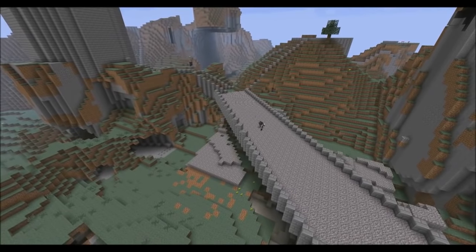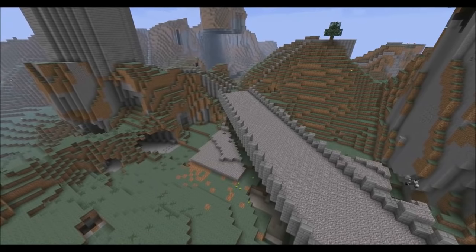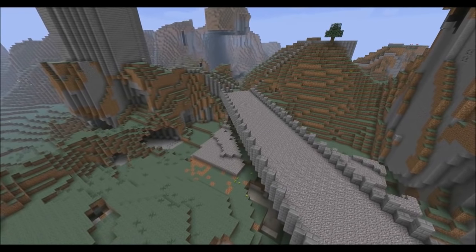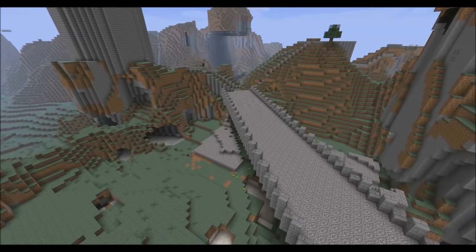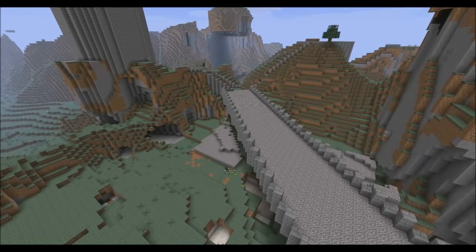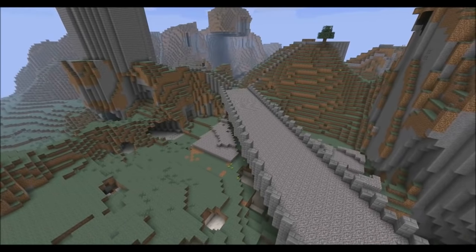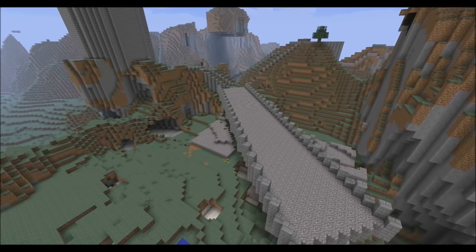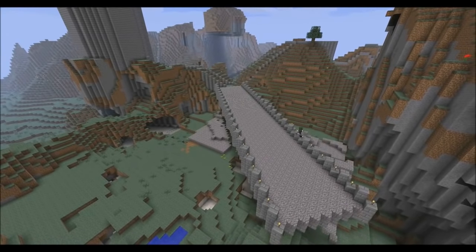That's done. Now we're just putting the struts in on both sides, changing their position and then changing them back into their original position. We're also doing some underlay now — just an extra bit of detail at the bottom — and we should be about finished with the actual bridge itself.